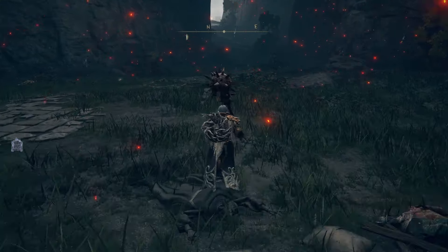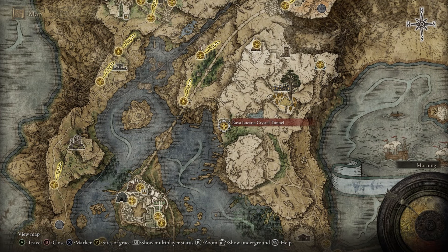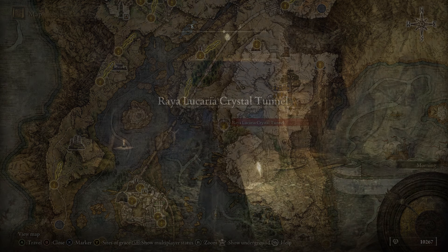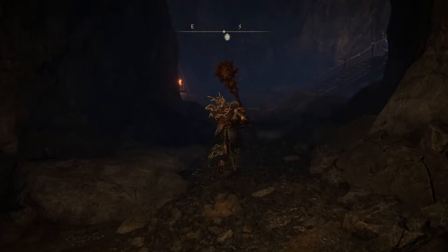After we have our blunt damage weapon, we are going to be going to Liurnia of the Lakes and we're going to be looking for the Raya Lucaria Crystal Tunnel that is going to be in the northeastern section here. Once we are in the tunnel, we are simply going to make our way through until we get to the last boss.